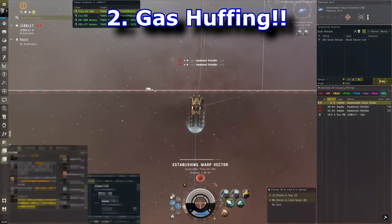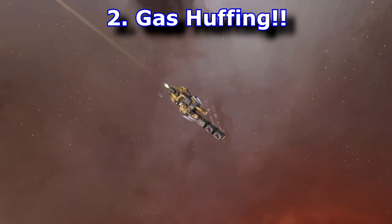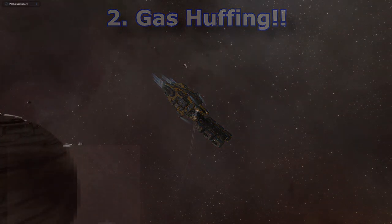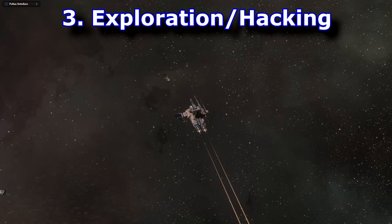The gas harvesting skillbook costs about 35 million ISK, and the huffers cost about five to ten million depending on whether you go T1 or T2. This is a really great way to make ISK — ideally you sell it to your corpmates so they can make reactions and make use of it. Friendly PSA: never warp to an ordinary gas perimeter without having it cleared first.